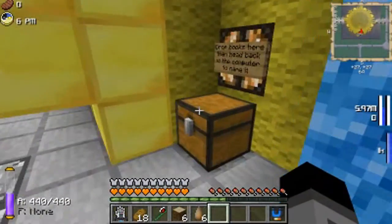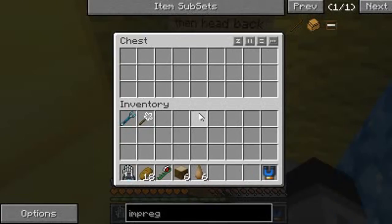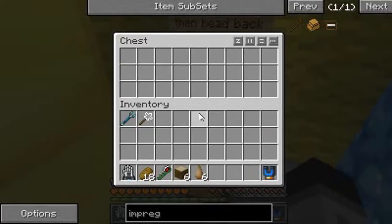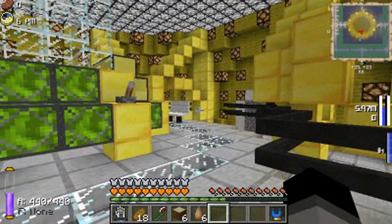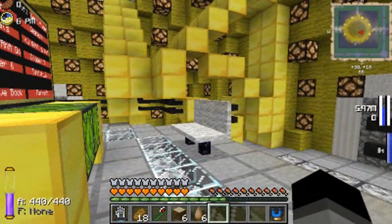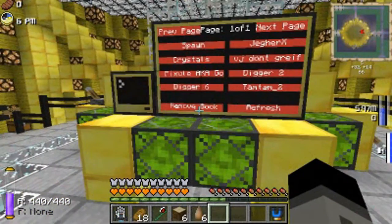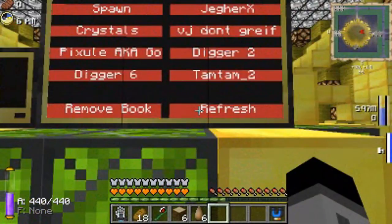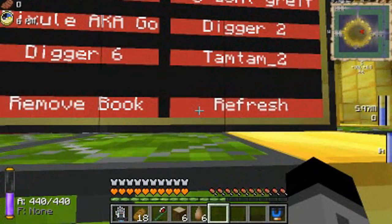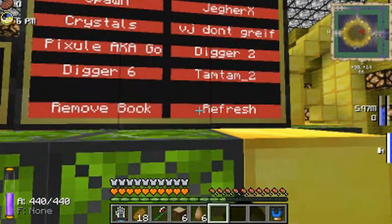And if you want to add a book to the system, all you have to do is drop a book in here, and it will take that book into the chest below. I haven't gotten it to the point where it automatically rescans the chest to detect new books, and that's why there's this refresh button here. But this refresh button will always be here, so you can click this button.